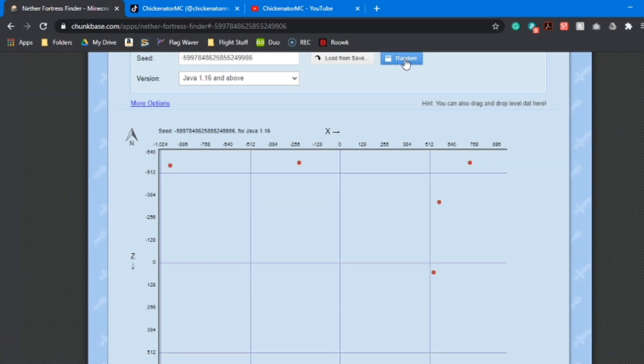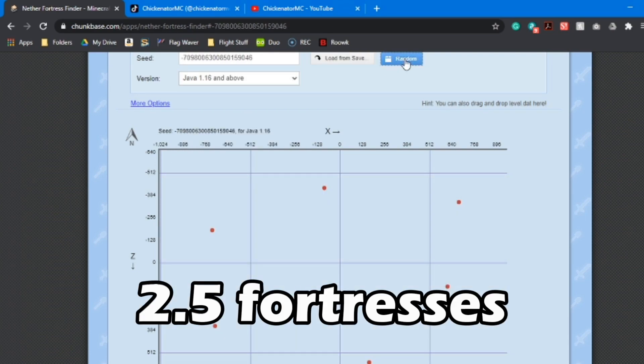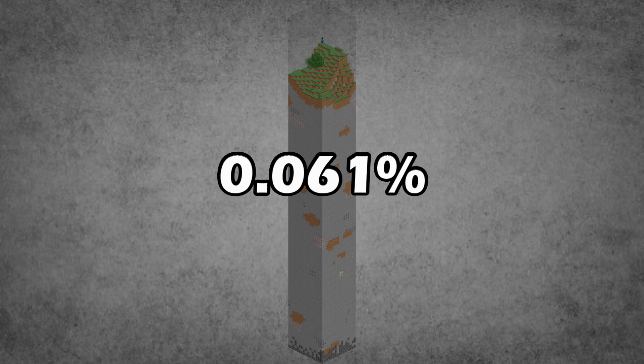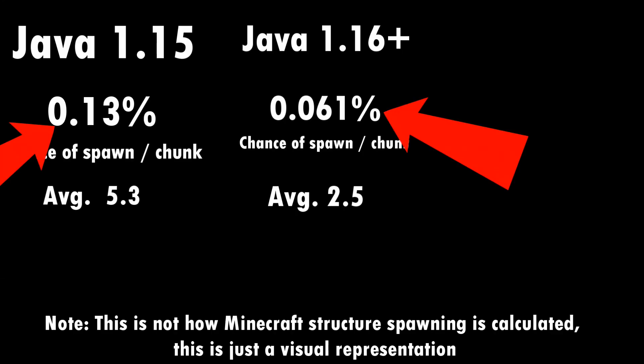Now let's try the same thing with 1.16. With 11 random seeds, there is an average of 2.5 nether fortresses in the same 64 by 64 chunk area. Now that doesn't sound like a significant decrease, but if you look at the odds of a fortress spawning per chunk, it is. 0.061% is the odds of a fortress spawning in a chunk based on the data collected. Going from a tenth of a percent to a hundredth of a percent is a significant decrease.